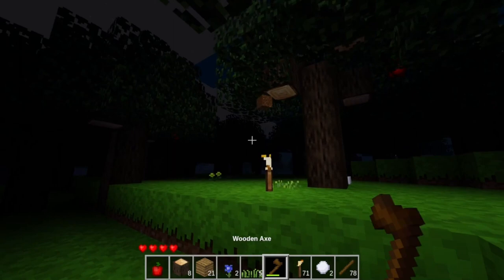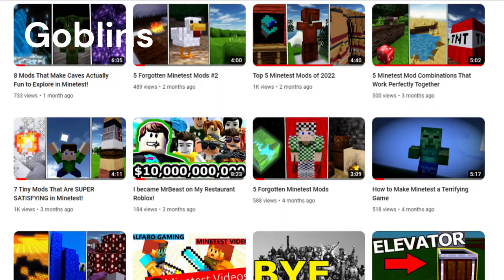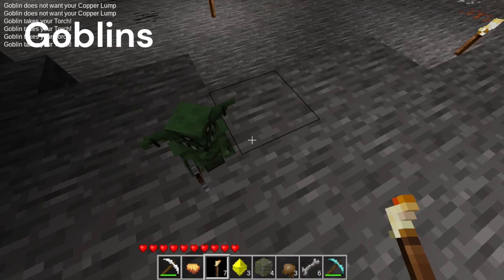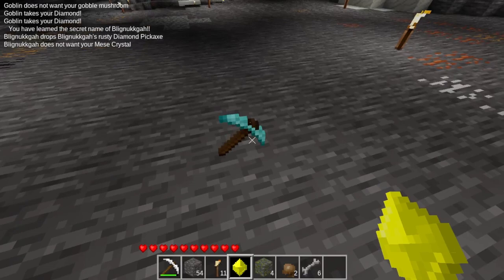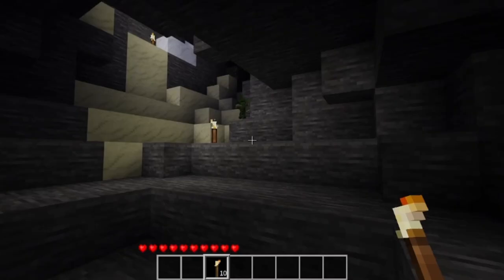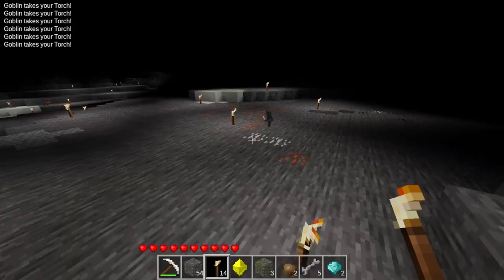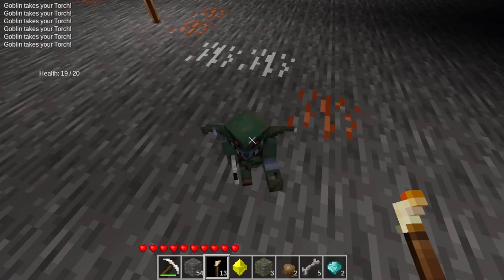Number 3: The third mob mod we're looking at today is the Goblins mod. These guys are usually passive and you can actually trade with them. It's a good idea to trade with them because sometimes you can get really useful items like their homegrown mushrooms, or some really crazy things like used diamond pickaxes. I really like how these guys look — it's kind of cool because it really seems like they're living creatures trying to get stuff accomplished. So make sure to check out the Goblins mod, it's going to be great for your survival world.